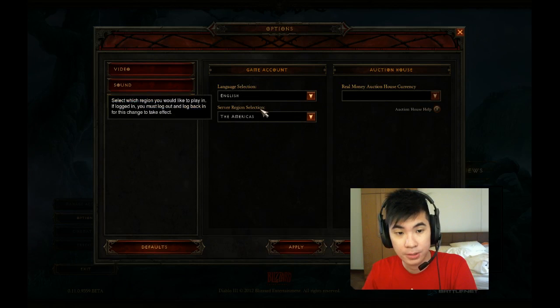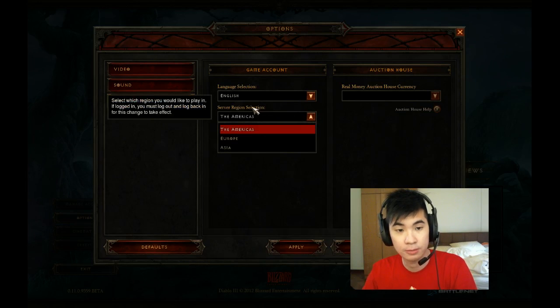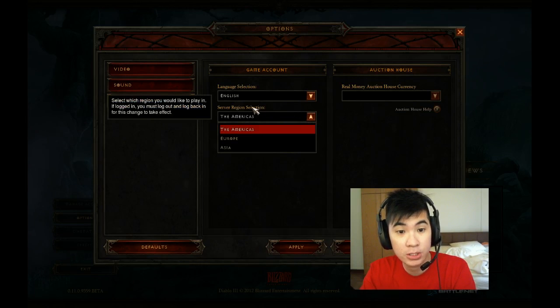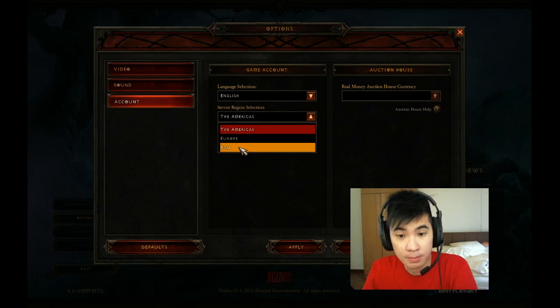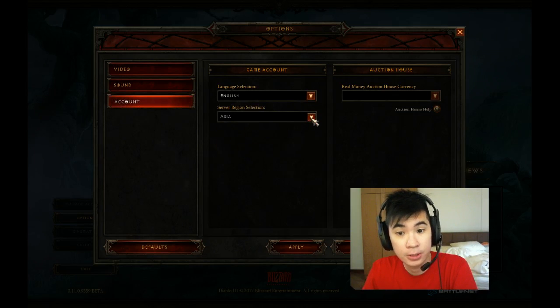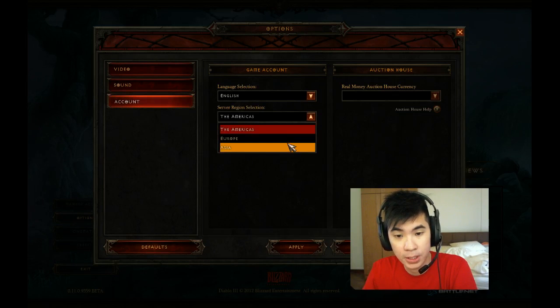This is interesting because it gives you 3 regions where you can choose to play in now. If you're not able to see the text, it reads: 'Select which region you would like to play in. If logged in, you must log out and log back in for this change to take effect.' Most likely this is what's impacting the real money auction house — looks like you can choose to buy and sell on the America server, Europe, and Asia.